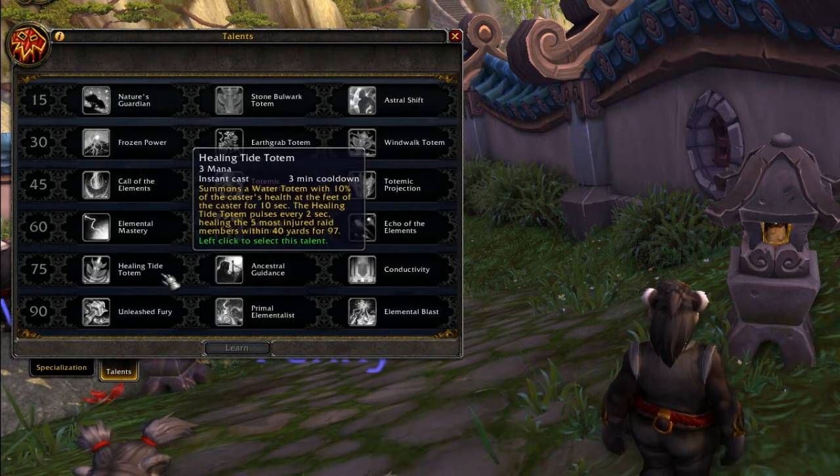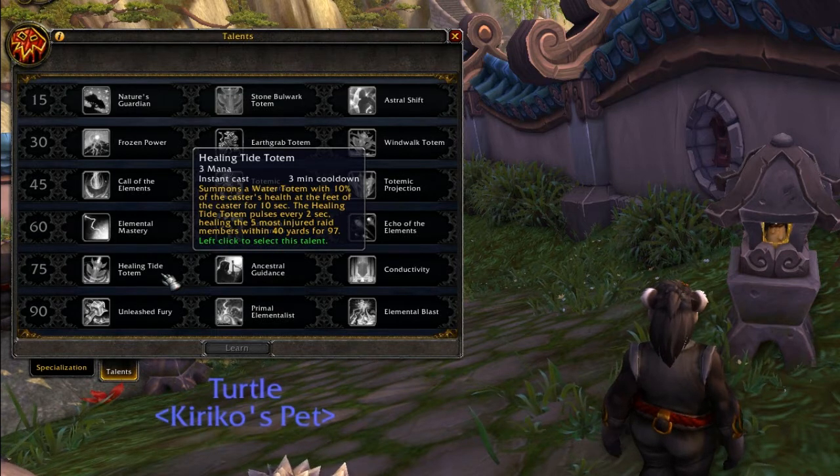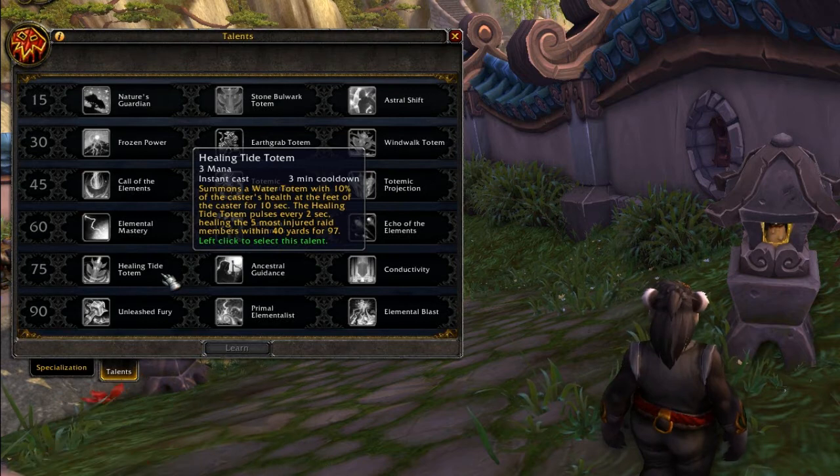At level 75, Healing Tide Totem pulses out a heal every two seconds, healing the five most injured raid members within 40 yards. So it's only going to heal five people, but it will smartly take the people who need it the most and give it to them. That's a really good panic cooldown - press that and instantly heal five people who are getting absolutely smashed.